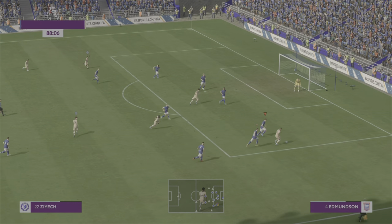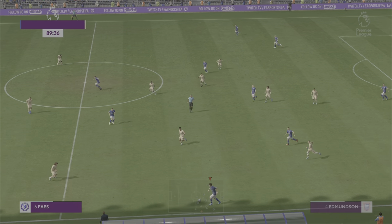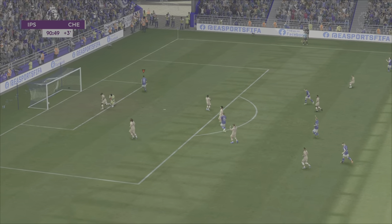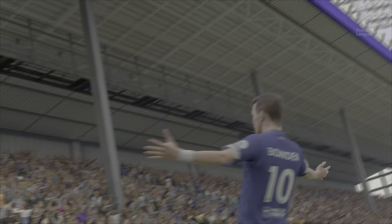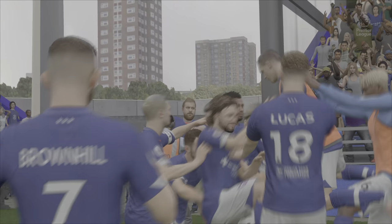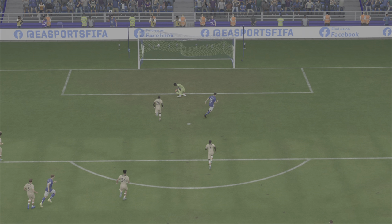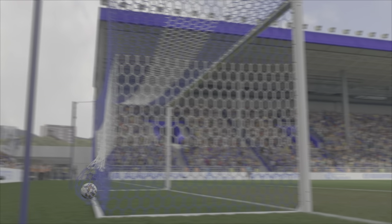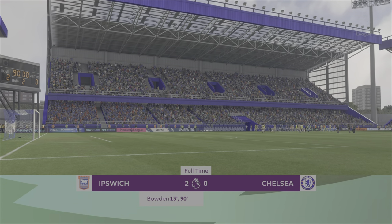Evalas chips the keeper but only chips the goal, not doing much. Ziyech gets tackled by Edmondson, who hasn't had much game time this season but has been quite a good player for us. Bowden in the 90th minute fires Ipswich Town through, getting that extra three points on Chelsea. From now on they'd have to mount a serious comeback to get ahead of us. I think we'll get Champions League over them — we're also fighting Tottenham and Liverpool for position.